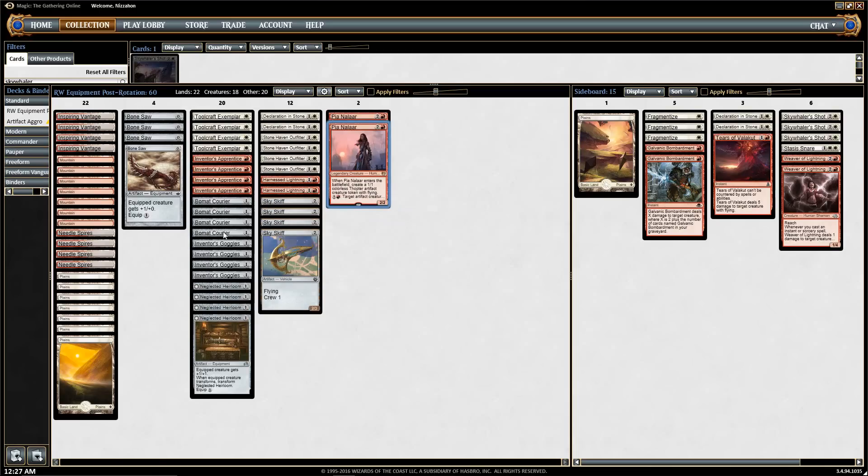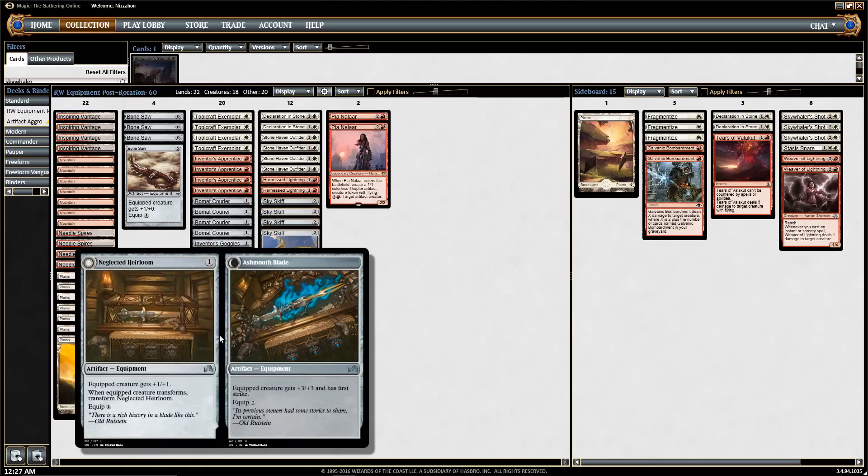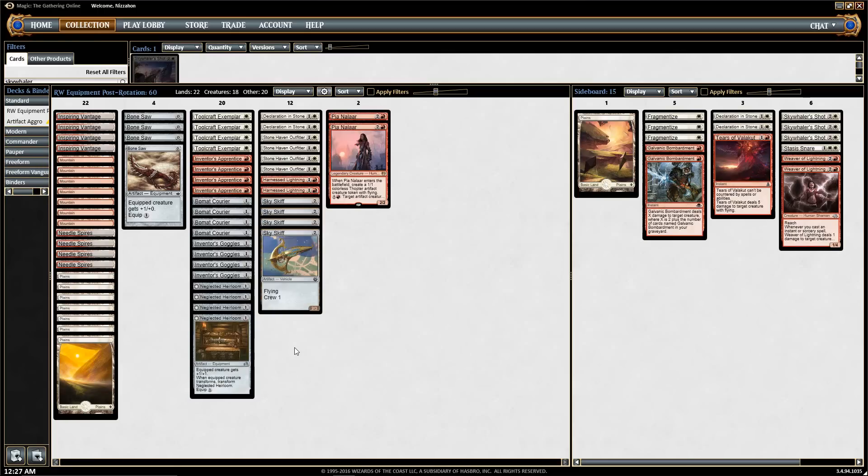We also have Pia Nalaar, who's an artificer — she's our high curve. We also run Neglected Heirloom, which has no special synergies other than being a one-mana equipment that gives +1/+1. I didn't want any equip costs to be more than one, except on Inventor's Goggles since it's going to be free most of the time. We have 12 equipment total, and the deck gets them consistently enough to power things fairly well.